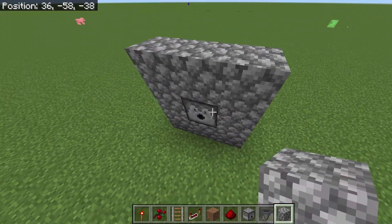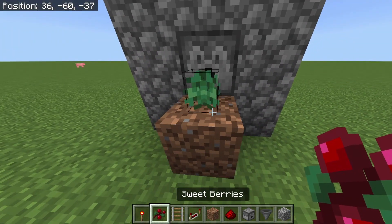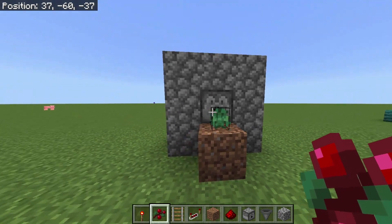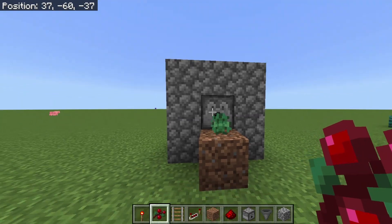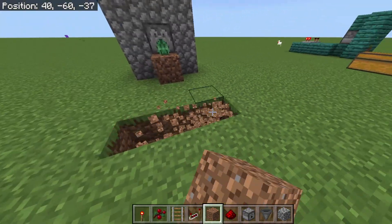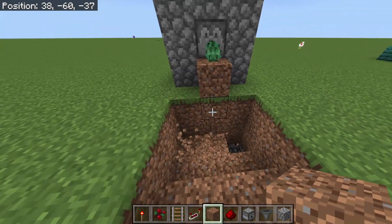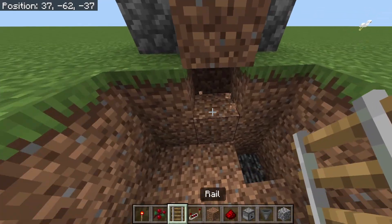And then you can place dirt right here, and bury right here. If you have bone meal you'd like to place it in there. I'm going to dig a hole over here — go right here — that's where you're going to place a hopper.